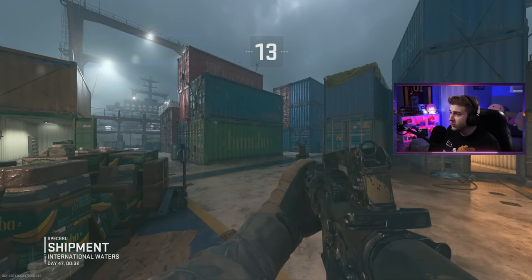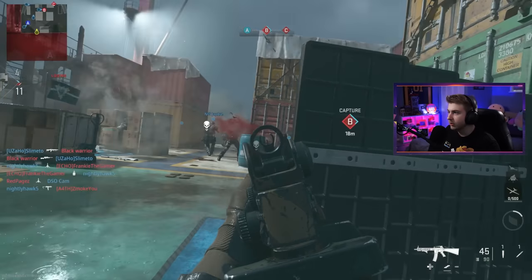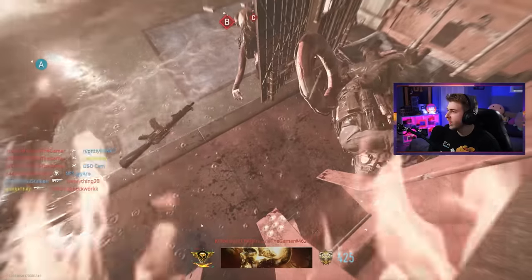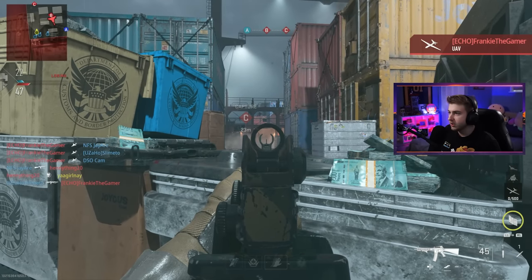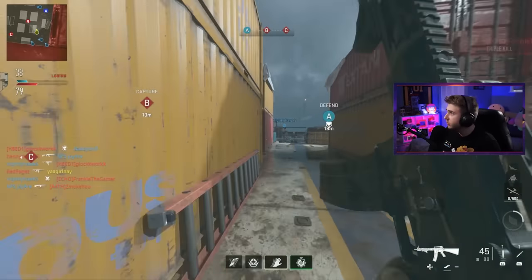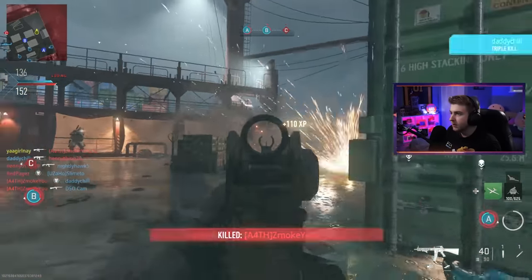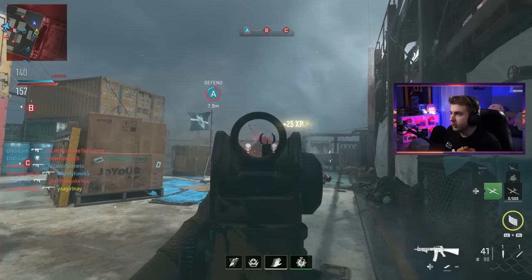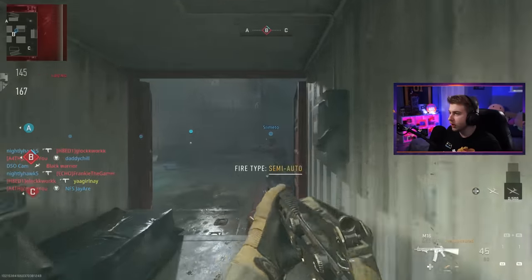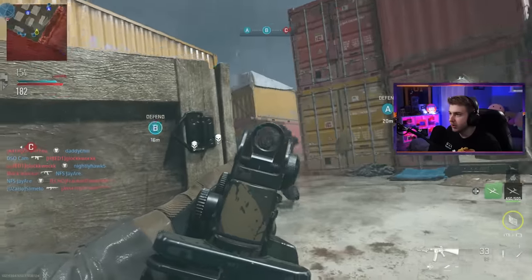After lobby shopping for the last five minutes we finally got Shipment and it's Domination — this should be good. I'm halfway there on crouched and have seven mounted. I need to get those numbers up right now. The flashes are getting me, that SAE took me out. This is way harder than I thought it'd be. I said we'd get a lot done on here but I'm just getting booted — there's no love in these lobbies. I got 37 kills that game, most of them while crouching or mounted, but I was getting my ass handed to me — I had 46 deaths. I'm not even sure if the crouching kills are done yet since the camo pop-ups are bugged.